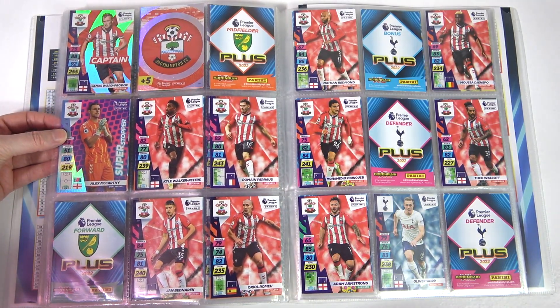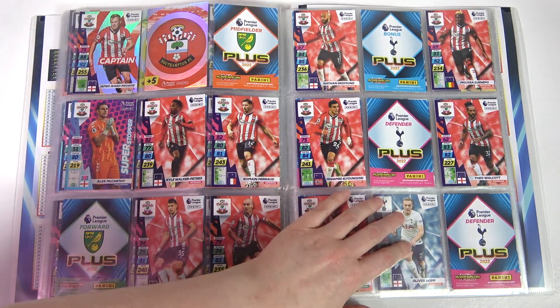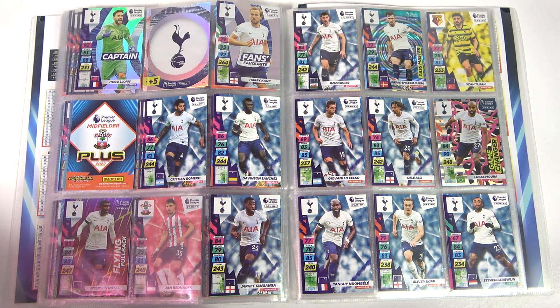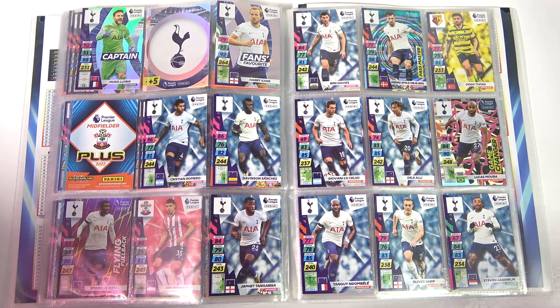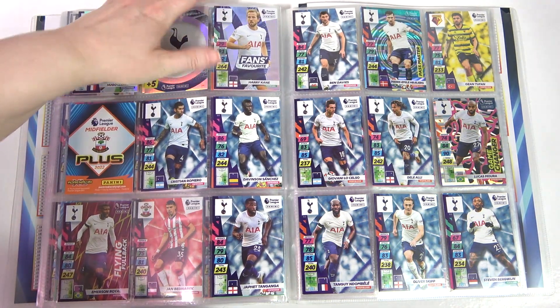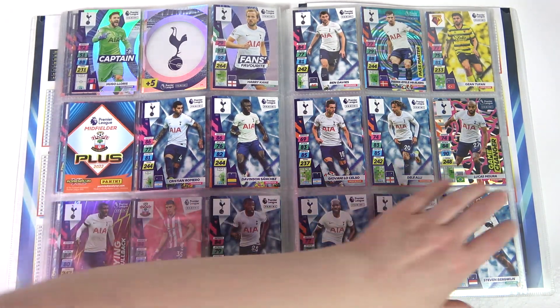On to Southampton - they're getting some form but we haven't got any form in the binder because we need a lot. Going on to Tottenham and typically we're doing kind of okay for them, though we did double up on so many. The most badges we had was Tottenham - four or five of them. The funny thing is Dele Alli's not there, Lo Celso's not there, and Don Belay's gone. Kane wishes he weren't there, especially after that free kick. Half the team's left. Let's move on.